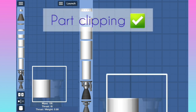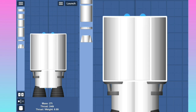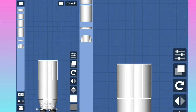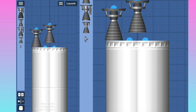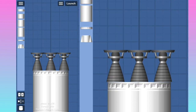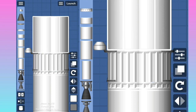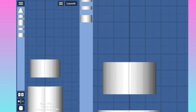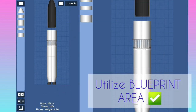Part clipping — check. Utilize blueprint area — check.